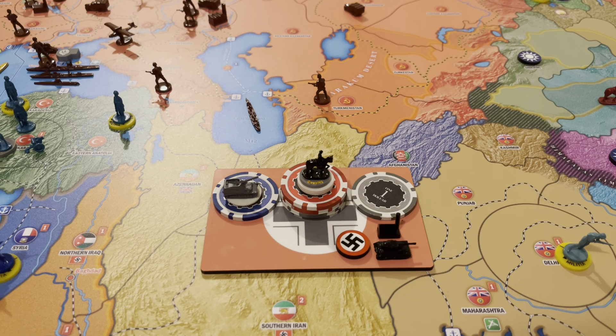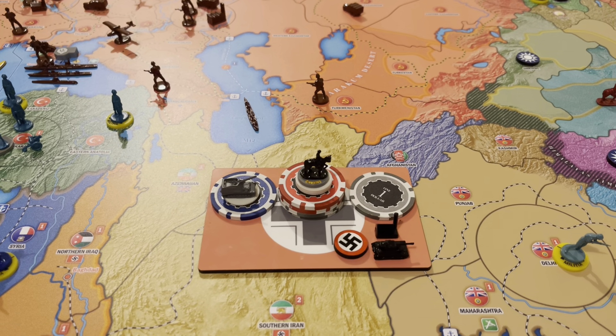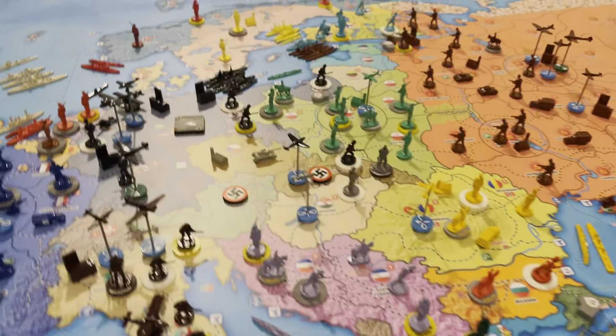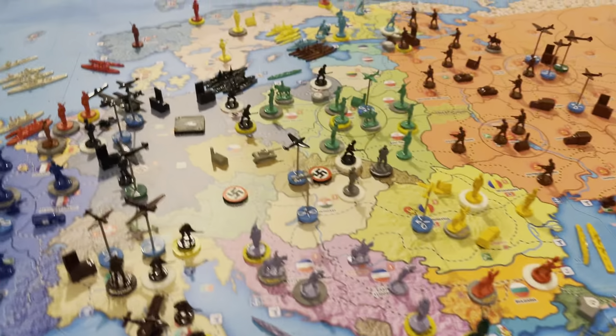Purchases: we have 23 dollars. We're going to purchase two self-propelled artillery for 10, and then for 12 we're going to purchase four cavalry and save one. The only combat annexation will be Bohemia — we already have it right there.